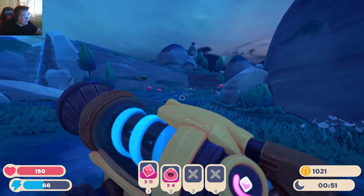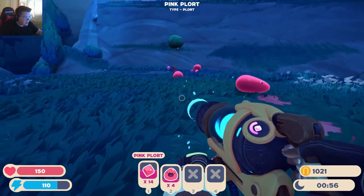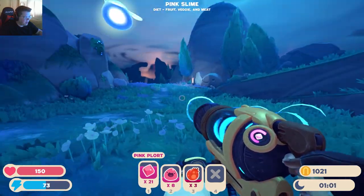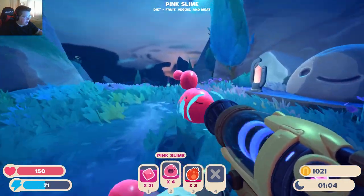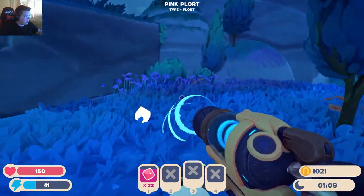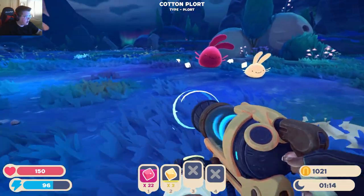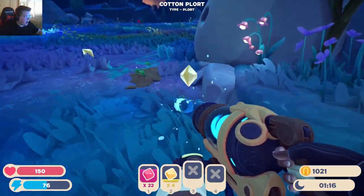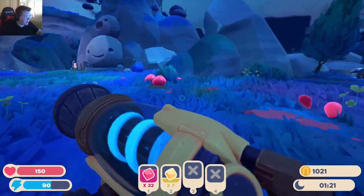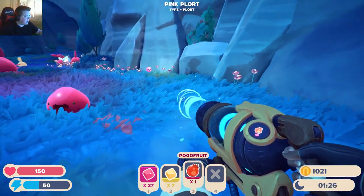I think the right strategy is to go for one at a time — either go for the slimes or go for the new material, because I only have four slots to play with. So I think it'd probably be a good idea to just pick one. I think we're going to go for the slimes first. Also, I'm picking all these up just so I can throw them in the refiner. There's a refiner on the way to the teleporter.